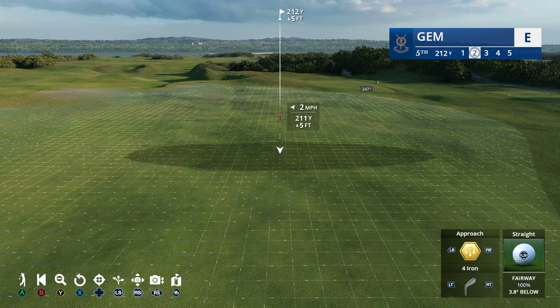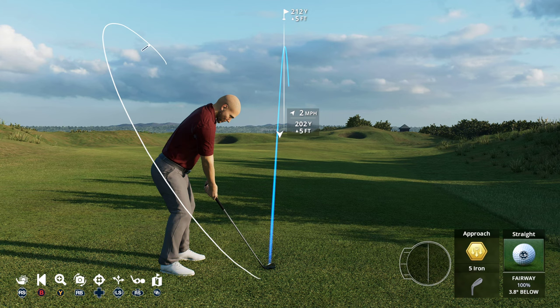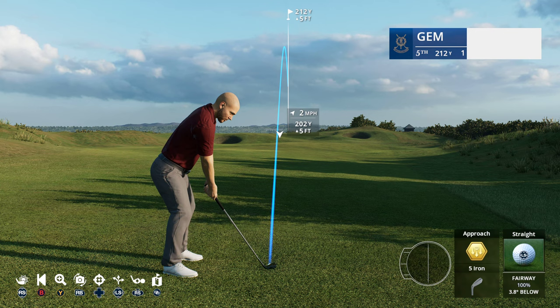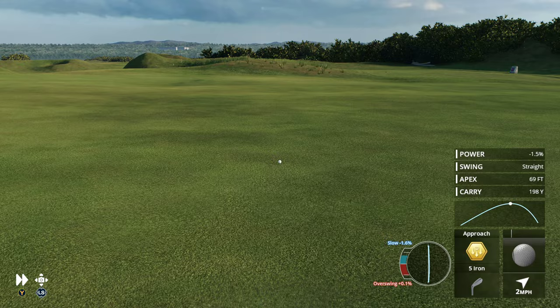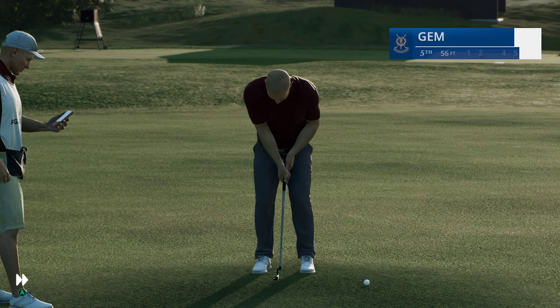Three iron, four iron — let's go with the five iron. The lie is a little bit below my feet, so let's take aim a little bit more to the left. Right on the mark there, still running out a bit. Once you get your skill points into the control, approach shots really improve — you could see by the reaction of that ball when it hit the green, it landed so softly.